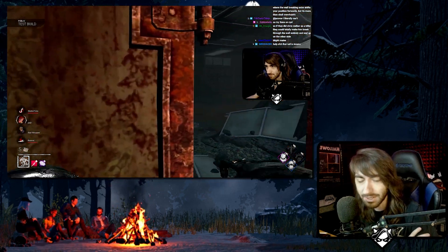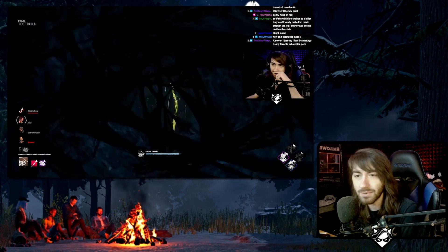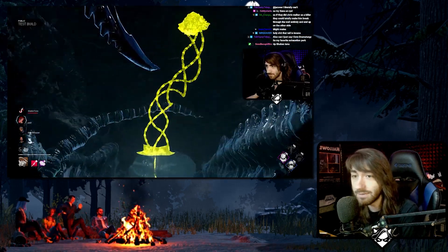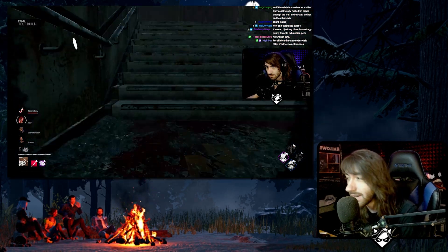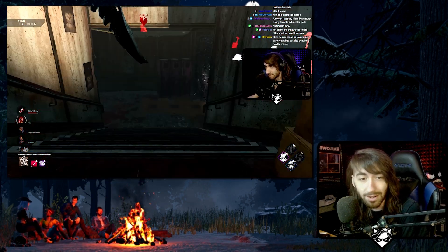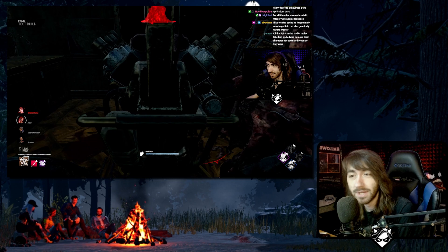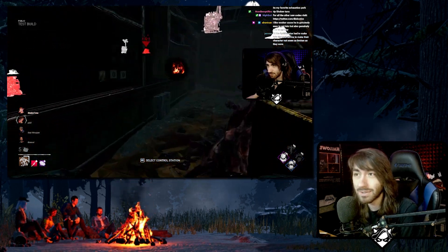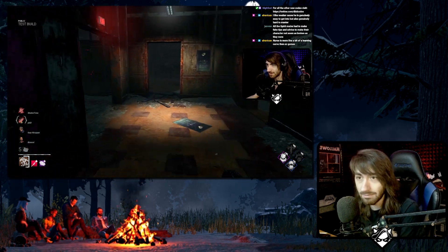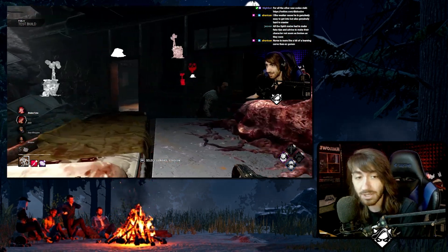So let's talk about the second part of the Xenomorph's power — the tail swipe — which is the anti-chase tool. It can go up and over windows and over pallets, and can even go over low loops, which is very interesting. Some people have found a way to manipulate it so it can go over loops that the Xenomorph is actually shorter than, which is very interesting. Essentially, the tail swipe is Nemesis's tier-three M2 — obviously minus the pallet-break ability, since the tail swipe cannot break pallets. And honestly, if it could, it would be extremely broken.